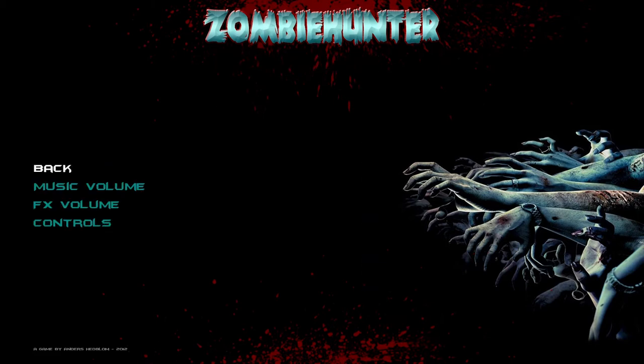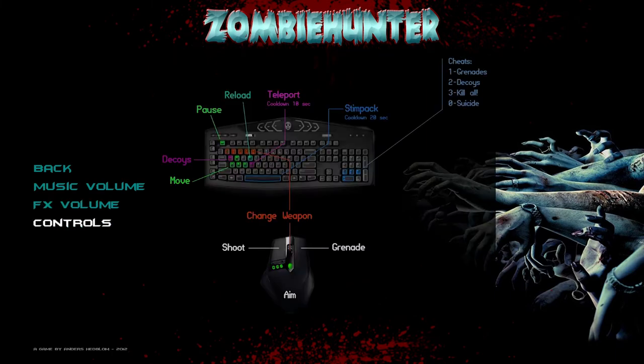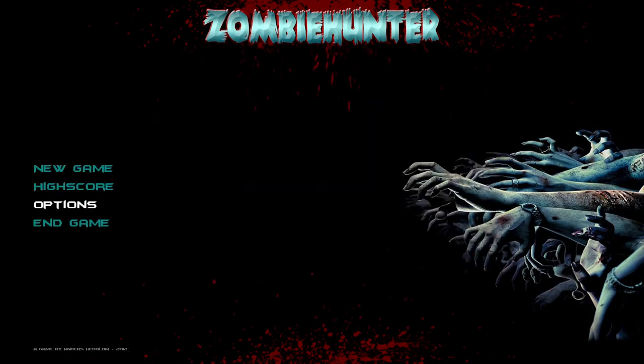In the options panel we can adjust the music volume and the volume for the sound effects. I'm going to leave them quite low right now so you can hear my voice. And these are the controls as well. So yeah, let's jump into a new game.